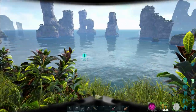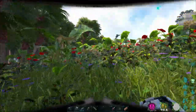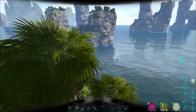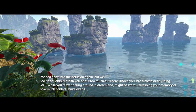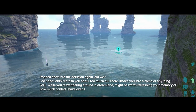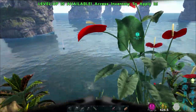It's one of the medium sized islands quite close to the manta ray races. So let's get HLNA out and have a hunt around. I found this quite an easy biome originally. Let's just try going lower down to see if it's in the lower part of this island. There we go. In-game dialogue: 'Popped back into the delusion again, did we? I do hope I didn't thrash you about too much out there, knock you into a coma or anything. Still, while you're wandering around in dreamland, might be worth refreshing your memory of how much control I have over it.' We just had to jump down to the second ledge and I think this is probably the hardest location out of them all to find as the islands look so similar.